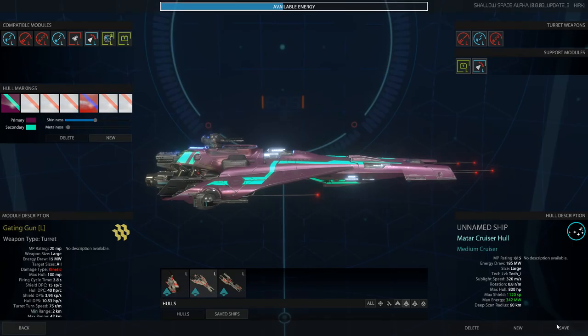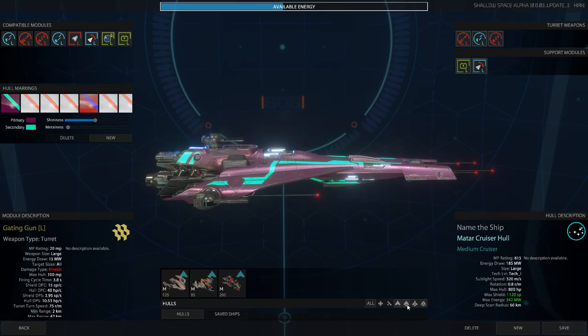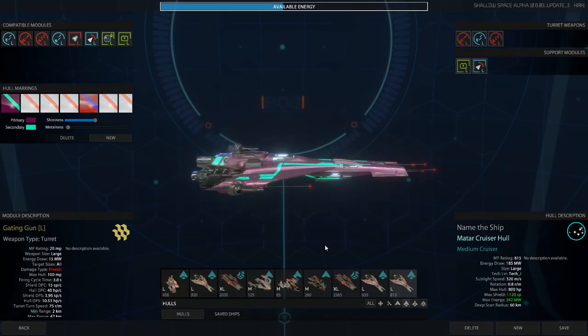Tip — it took me forever to figure out: how do I save this? How do I make a new one? You see 'Unnamed ship' — you've got to click right here, then you name it, then hit 'Save ship configuration.' Saved! Now if I filter by large, I can see I have 'Name the ship,' a rail gun cruiser, a camel crash cruiser, a phaser cruiser — I messed around a little bit. Making a new ship just brings up a new destroyer.